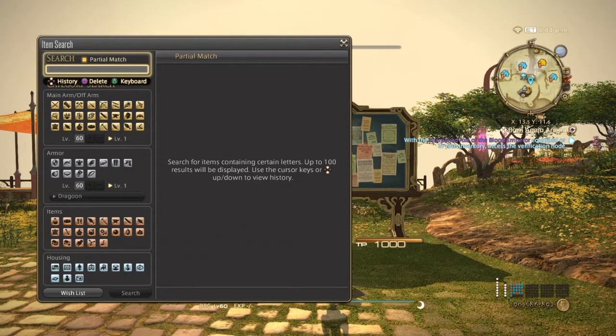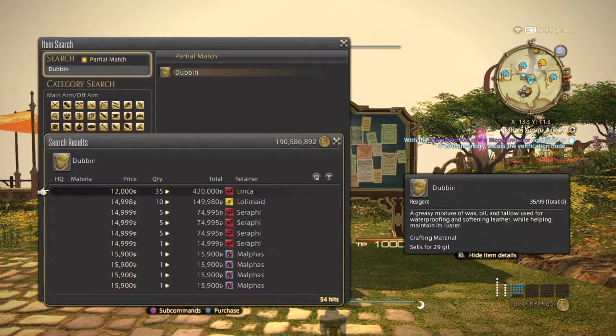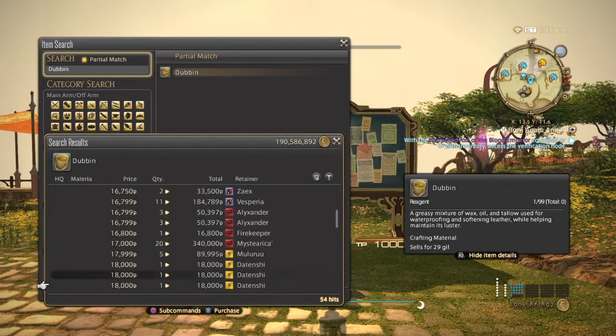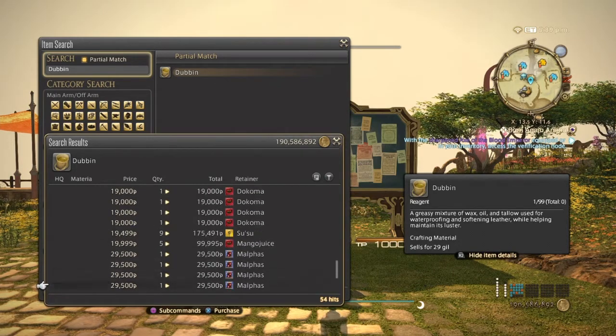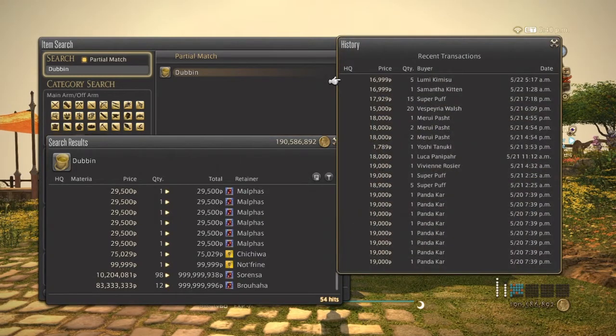Next we have the dubbin, which is used to make the end-game leathers. Only normal quality versions exist. Dubbin can go from 1200 all the way up to 30,000. It hasn't been selling all day but has been pretty good so far.